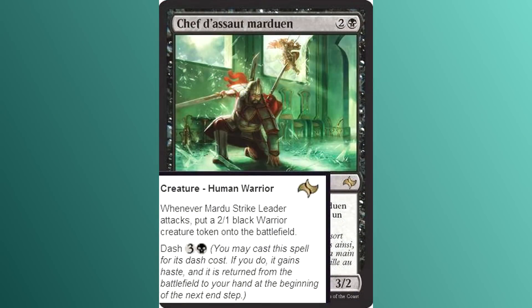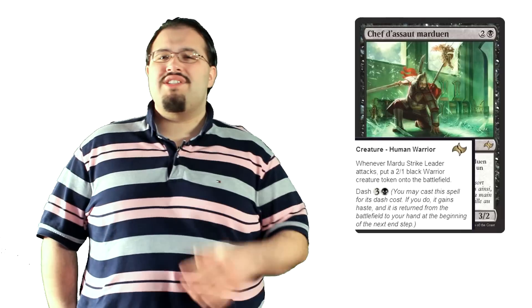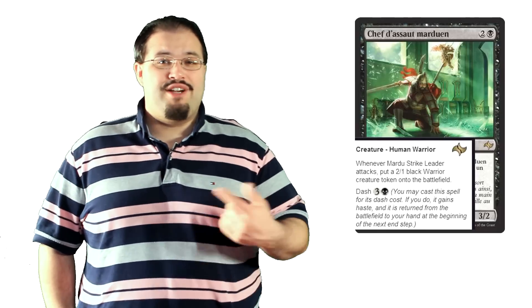Mardu Assault Chief is the next card that will force players to try and build Warrior Tribal. Two colorless and one black for a 3/2 human warrior. Whenever it attacks, put a 2/1 black warrior creature token onto the battlefield. It also has dash for three colorless and one black. This is an interesting card. Obviously it's going to see play in the tribal deck, but it isn't bad for just a limited deck. A 3/2 isn't the best thing ever, but it could be worse for a creature-generating ability every turn.